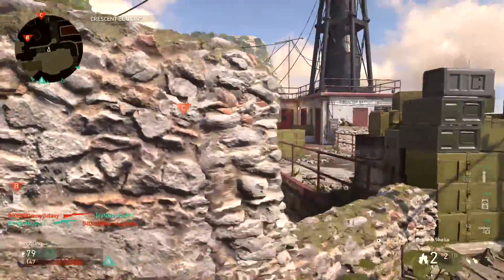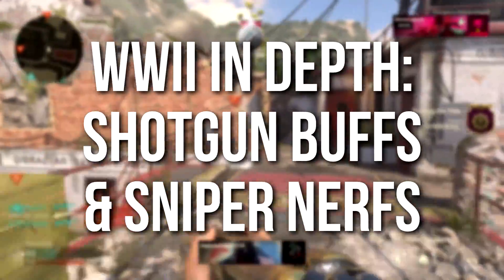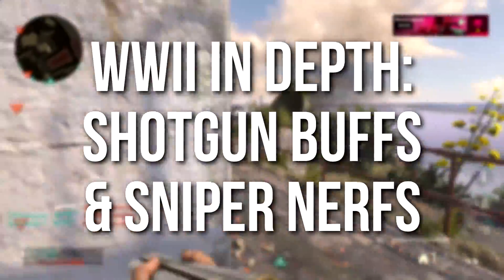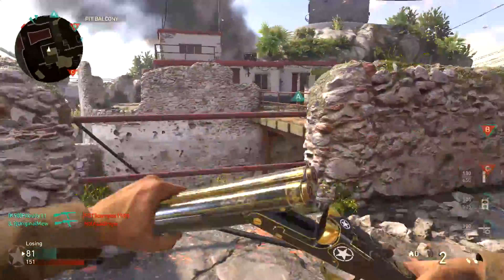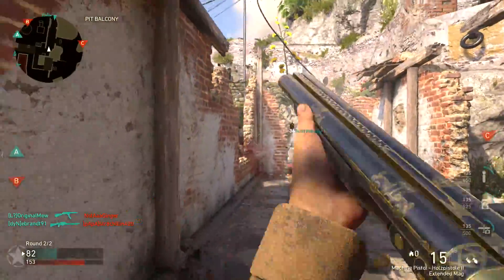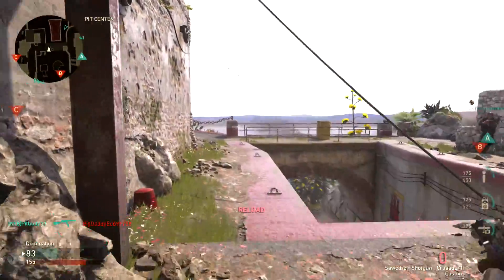Hey guys, Drifter here. Welcome to World War 2 In Depth. In today's episode we're going to be talking about the new shotgun buffs, sniper rifle nerfs, changes to the FG-42, grease gun, and the overall big January update as it pertains to weapons. Got a lot to talk about today and I've got some great gameplay to share with you, so let's jump right into it with the shotgun changes.